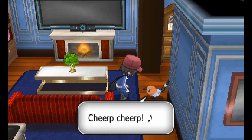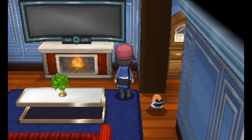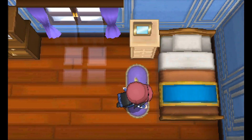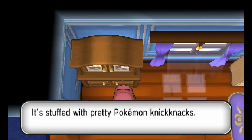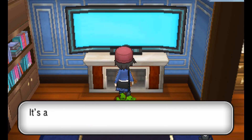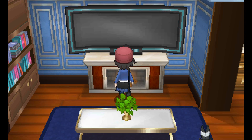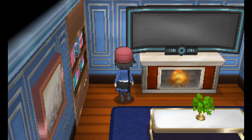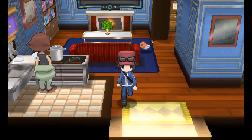We've got a Fletchling here. I don't know if it's a family Fletchling or if it just kind of wandered in. We've got a fireplace right under the HDTV. That little bit on the TV is a piece of backstory that you'll explore or hear a little bit about as you go through the game.